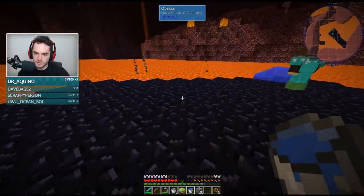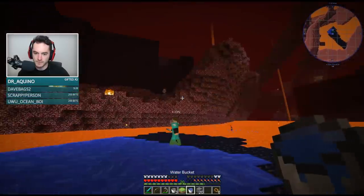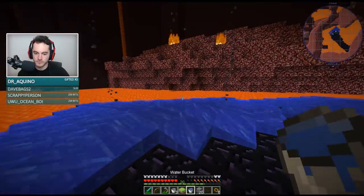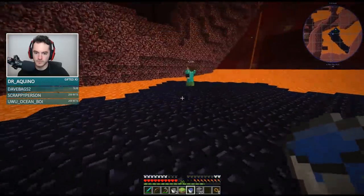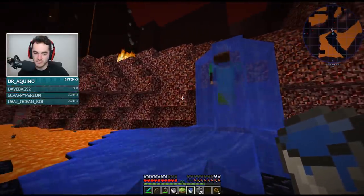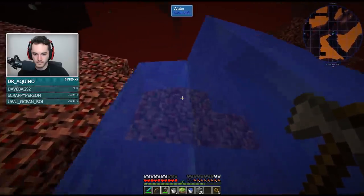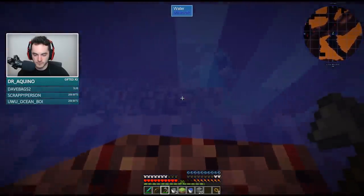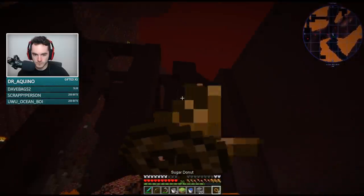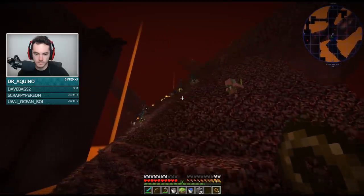Netherwastes is just so much more plain. Those basalt steps or whatever — basalt deltas — are kind of the worst. You don't like basalt deltas? It's just nothingness. Partly because in the world I'm playing on the snapshot, where my portal came in was in basalt deltas, and I've had to tunnel for days to try and get out of it.